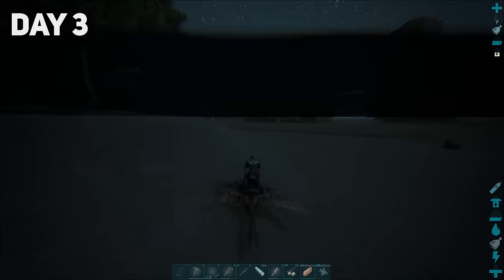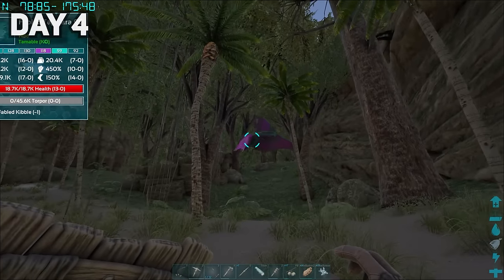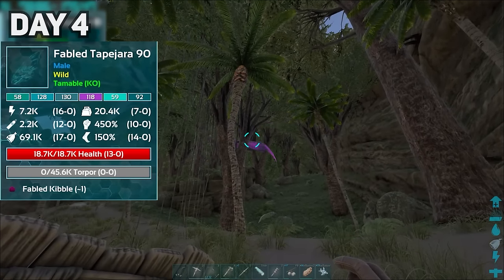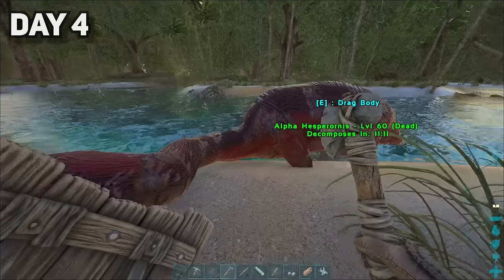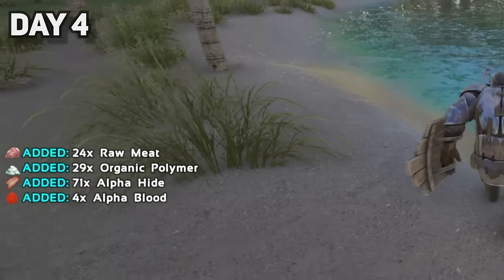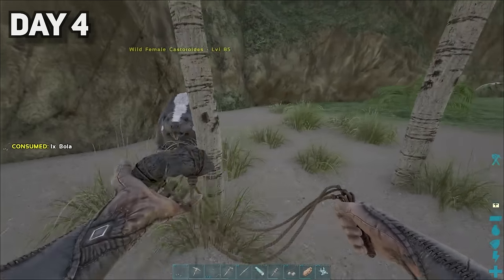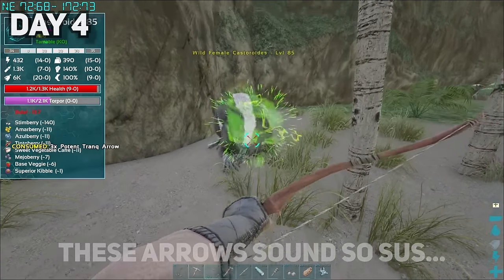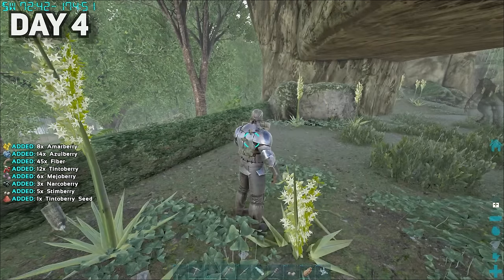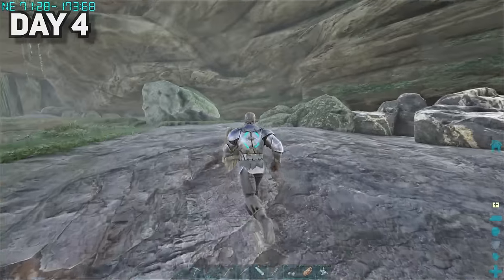I spent the rest of day three exploring the ocean, and on the start of day four, I spotted a fabled dinosaur for the very first time. Its stats were pretty insane, but there was quite a while till we could even think of taming this thing. I decided to go deep into the mainland jungle, where I spotted a dead Hesperornis which gave us some organic polymer. Right besides it was a beaver, which I knocked out and started taming. I also found a little cave with some metal — this would be huge for our progress, as I was yet to find any metal rocks on the entire island.